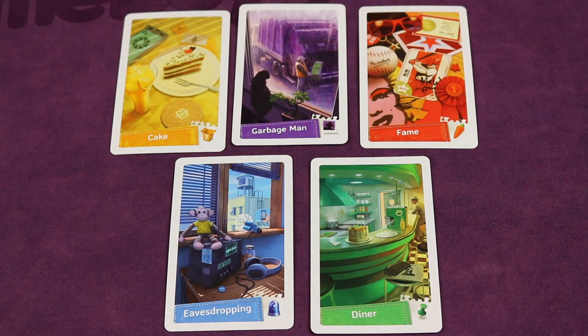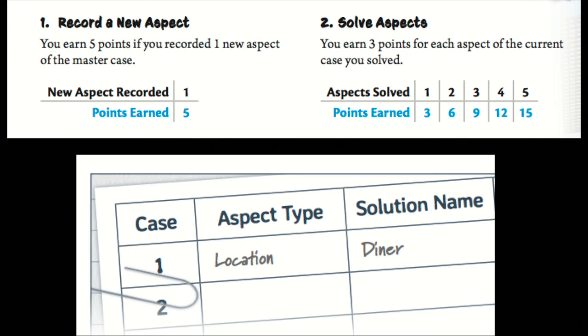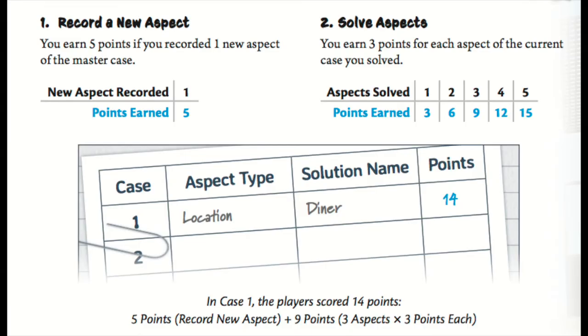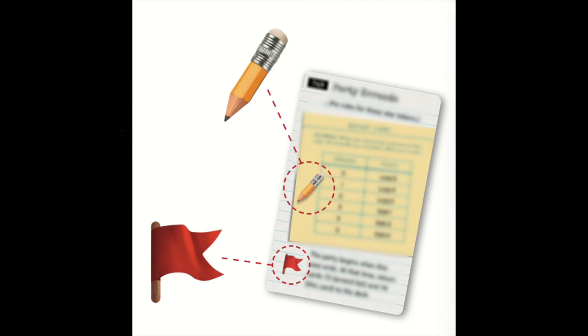Of the five aspects found, select any one to be the new aspect of the master case — for example, 'diner.' Next to the case number in the campaign, write down the aspect type (in this case, location) and the solution name (diner). You then score points: earn five points for recording a new aspect of the master case, and three points for each aspect you solved. For example, if you found three aspects before ending the game, you'd get five points plus nine points for a total of 14 points.